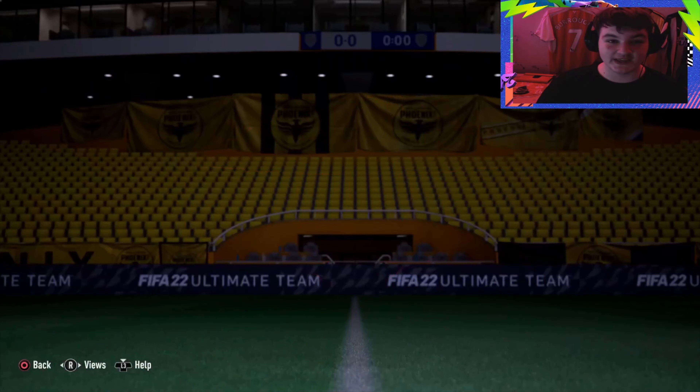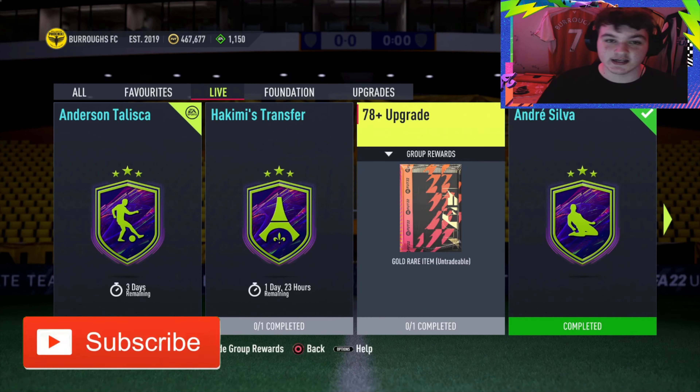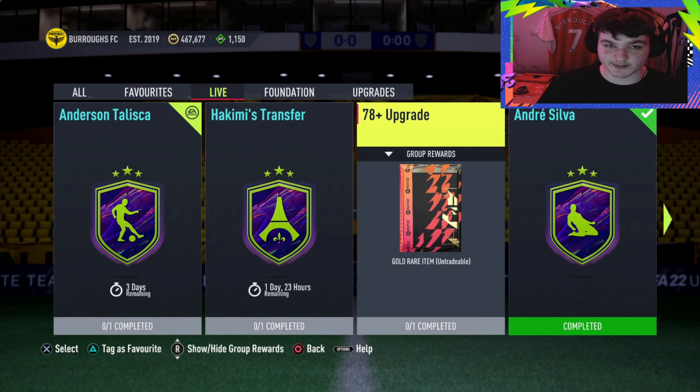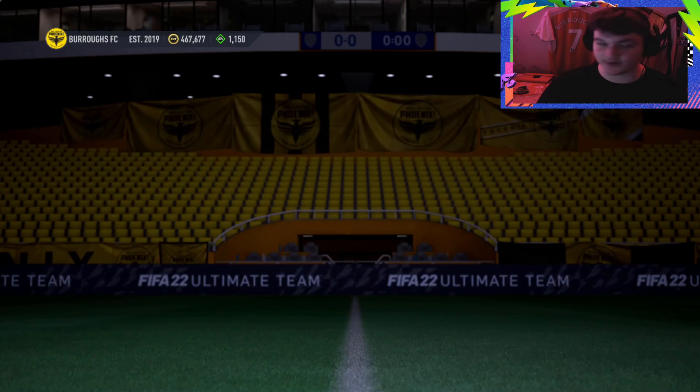This is interesting from EA — they've released a repeatable 78-plus upgrade SBC. It doesn't say 'gold rare,' just 'gold,' so you might still get a gold common, but you're guaranteed a player rated 78 or higher. It is repeatable with two days on it.